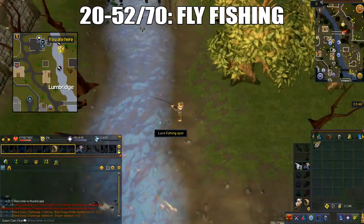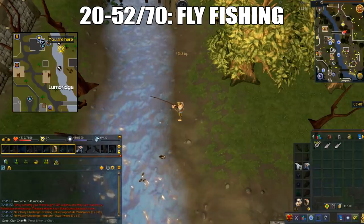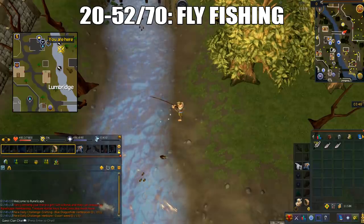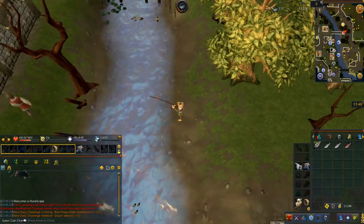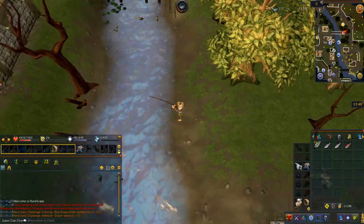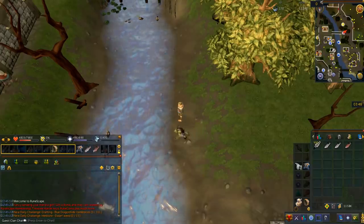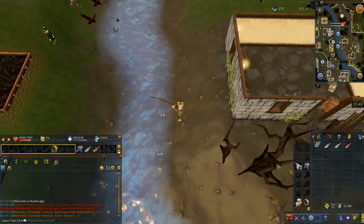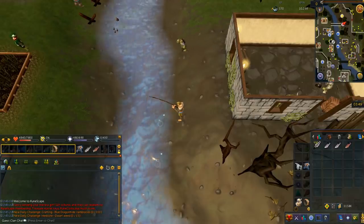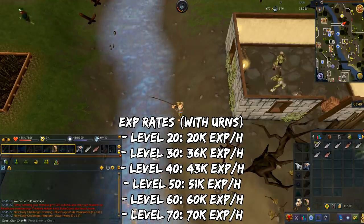From level 20 to 52 — or you can stop at level 70 — you'll do fly fishing. The location I'm demonstrating is the Lumbridge River on the east side, though alternatively you can use Barbarian Village, which has a bank nearby. You'll click the lure fishing spot and the bait required is feathers. Because the fishing spot changes every few minutes, you have to pay attention. You can place fish on your action bar to drop quickly, or bank at the Combat Academy chest if you're an Ironman needing cooking XP. By level 30 you'll start getting raw salmon, becoming more common at higher levels. With urns, you'll get 20k XP per hour at level 20, up to 70k XP per hour at level 70.